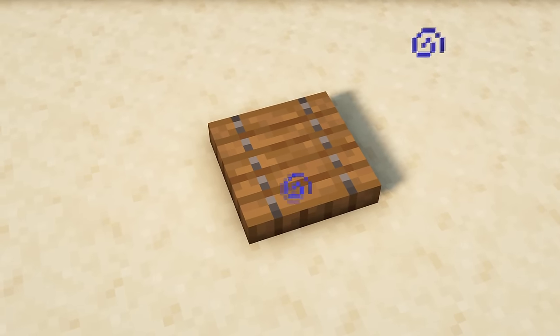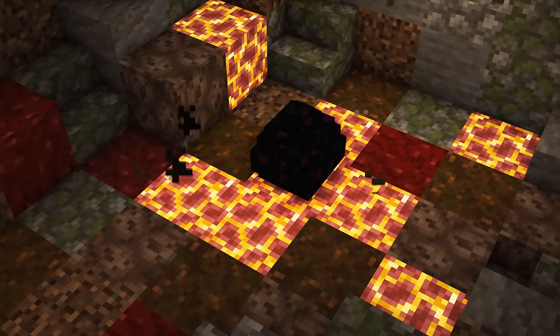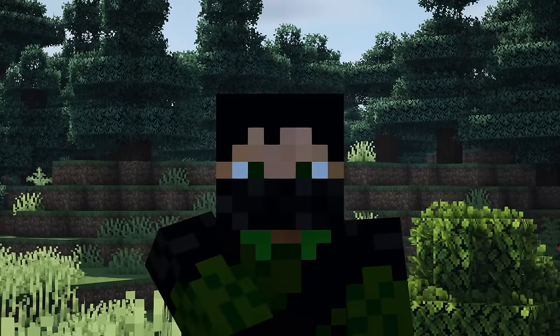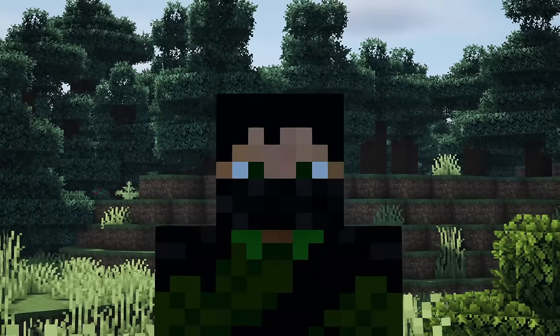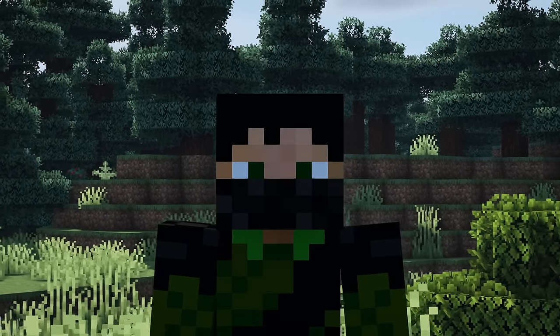There are tons of different blocks and items that emit particles, which can be awesome for animating a build. One of my favourites is to add fire under a block to create a smoldering sensation. There's a fantastic video showcasing some of the uses of particles in survival Minecraft — I'll do my best to link it in the cards or in the description.